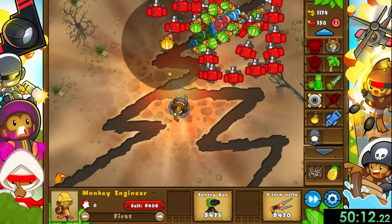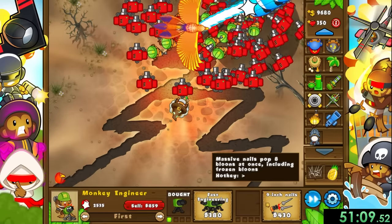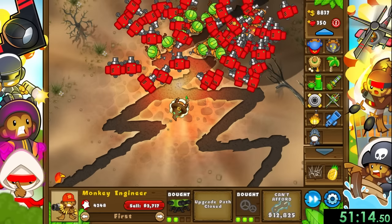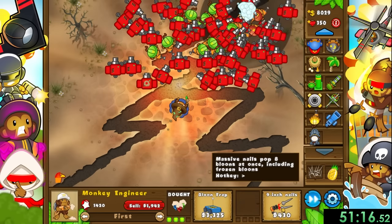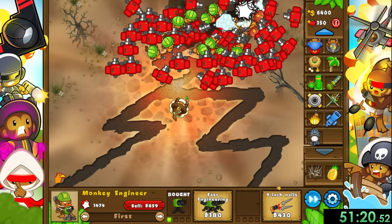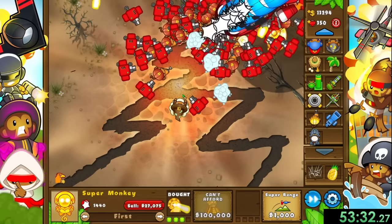The one problem is camo, but the wizard can deal with those pretty easily, so we aren't too worried about them. Once we reach round 20, this is where I like to start upgrading my engineers fully. We want some to go the path of sprockets to make the sentries stronger, and some to get cleansing foam, which will remove the camo and regen properties of bloons. Other than that, we have a pretty easy time taking out the mission.